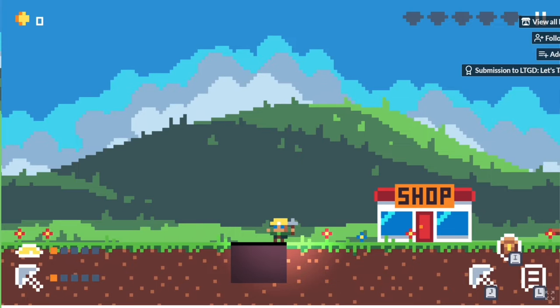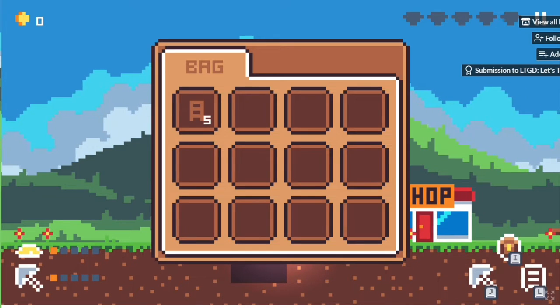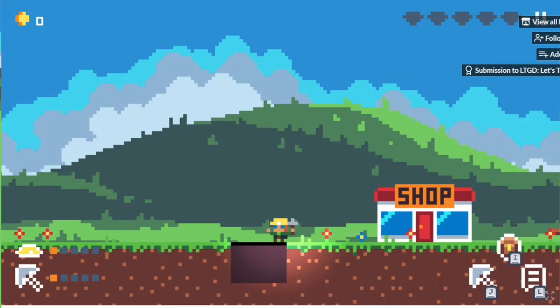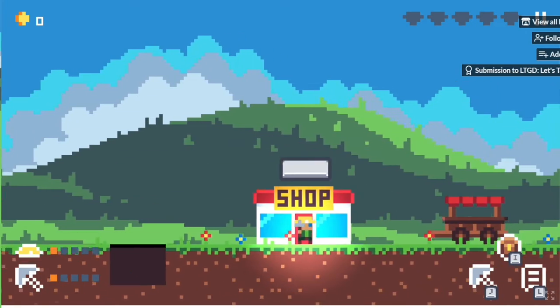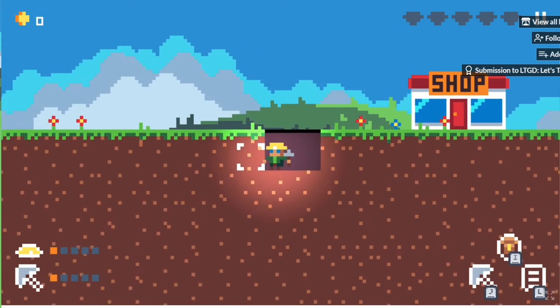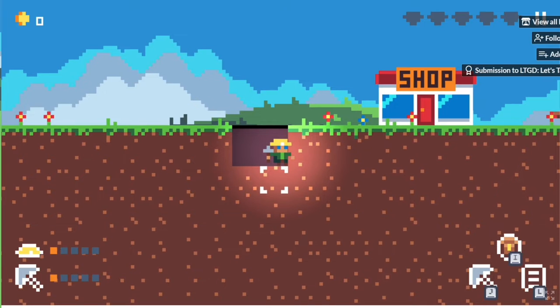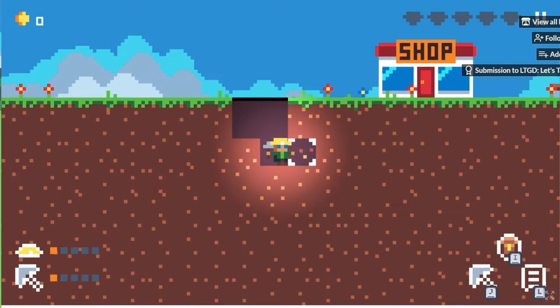Okay, so it seems we got our controls here. Let's go to our bag. The items take up inventory space — oh, that's terrible. It seems we jump like two blocks, so we just have to dig in a straight line.